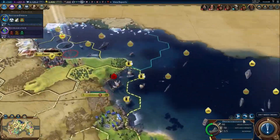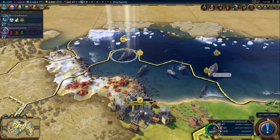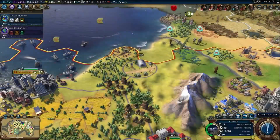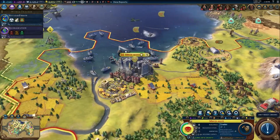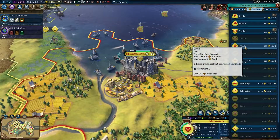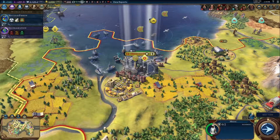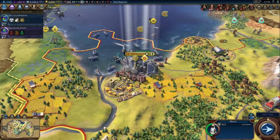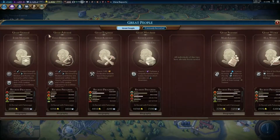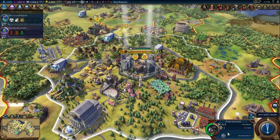A well-rounded military will also have naval units, which can be melee, ranged, or raider units, and eventually an Air Force with fighters and bombers. Support units like Medics and Observation Balloons enhance your military units. Attaching a combat unit to these units also provides them with defense from capture. Great Generals and Admirals can also be attached to combat units for passive damage and movement bonuses.